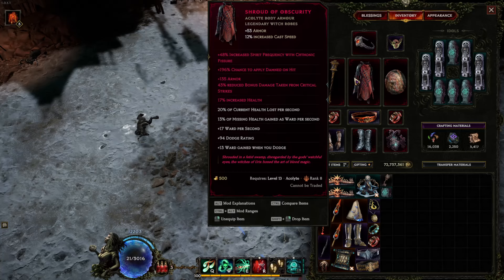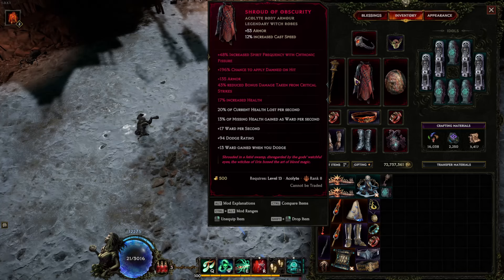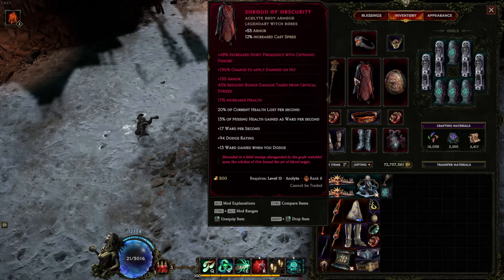People look at the 30% missing health ward gain and think: I'm losing 7% compared to Exsanguinous. But that 7% is worth having 4 LPs — if you were to buy an Exsanguinous of equivalent value you'd probably be stuck with only 2 LPs and crafting would be painful. You only want 3 mods: increased spirit frequency at least T6, chance to apply Damned on hit at least T6, and increased health T6 or T7 depending on luck. I managed to get a 4 LP here with a pretty nice roll.